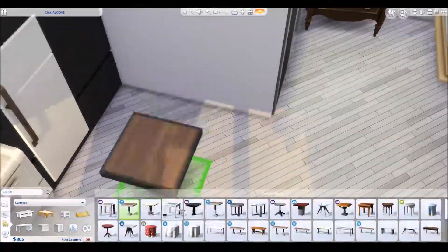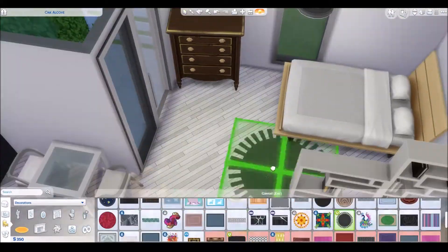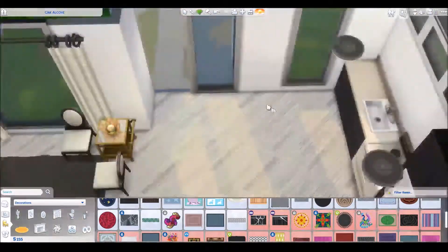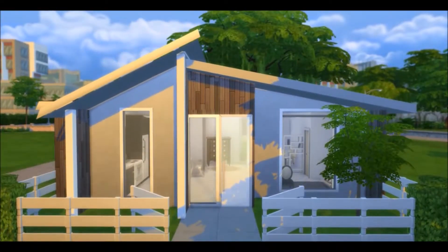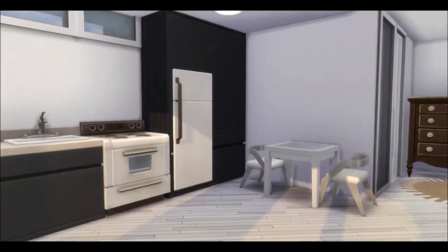I went for some cheaper chairs in the little living area — I don't even think you can call it a living room. I just had a lot of fun building this house. If you want to download it, it's available right now on the gallery. There's a link in the description below, or you can search Red Chair Gaming on the gallery, because that is my Origin ID.